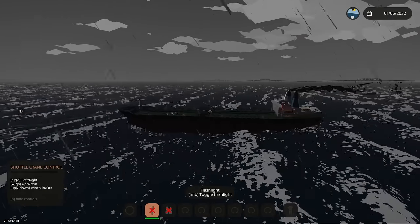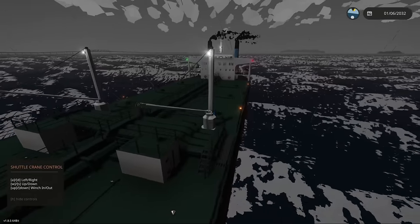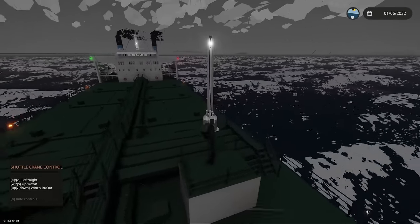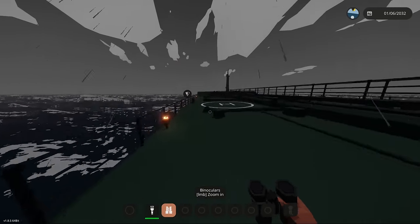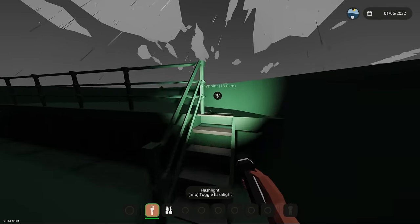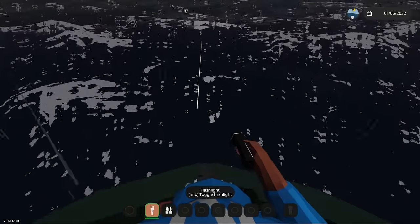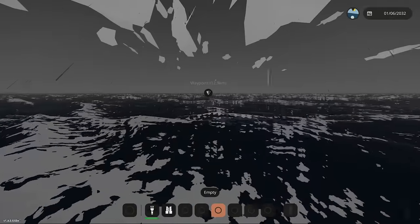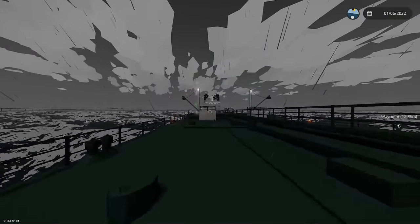I was messing around with the crane but the tsunami had to interrupt it. I wonder how strong this crane actually is — I wonder if it can lift a car. I also don't know what the crane is for since this is an oil tanker. Maybe the helicopter pad right here is used for something. Here we are on the complete front of the ship — look at that, imagine jumping in! It's probably so deep down there.